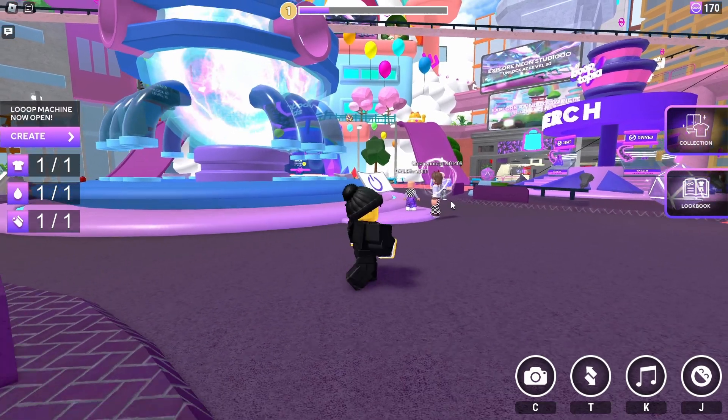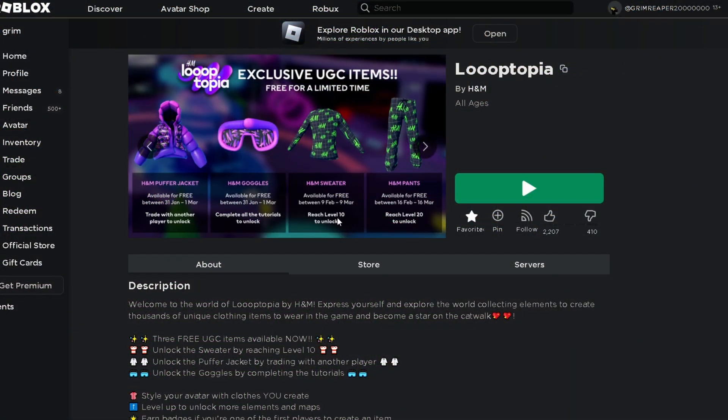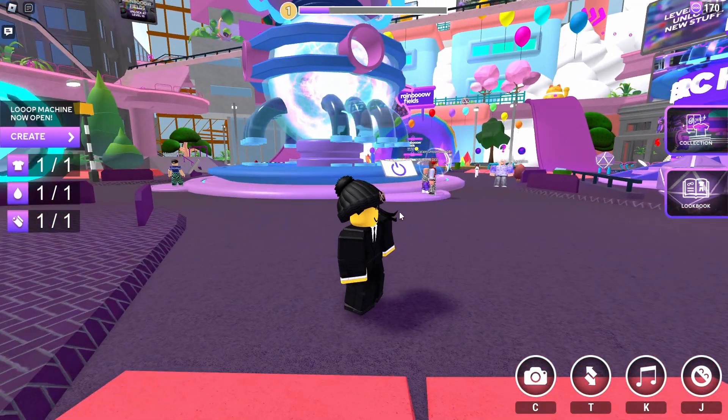Once you're in the game, what you're going to be doing is leveling up. You can see right here — you have to reach level 10 to get the H&M sweater and level 20 to get the H&M pants. It's going to take a lot of time.